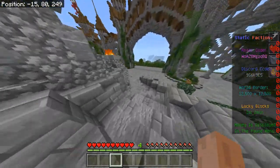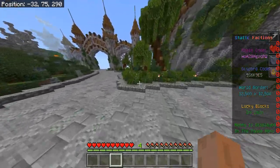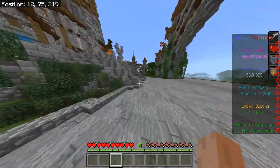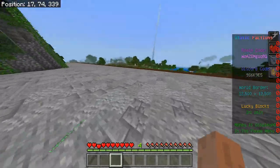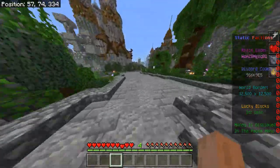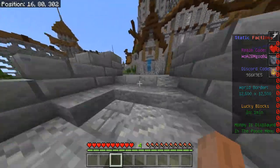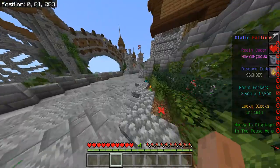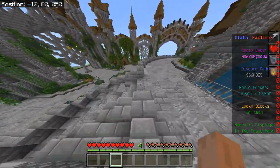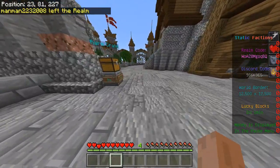That's pretty much it for Static Network right now. We will have a fourth realm coming out later, which is going to be a kit PvP realm. Join the Discord in the description to see all our realms. All the builds you saw in this video were made by builders of Static Network — we didn't download anything, we try to keep everything original. If you enjoyed this video, smash a like, subscribe, join the realms, and check out the Discord. I'm Samster and I'm out — peace.